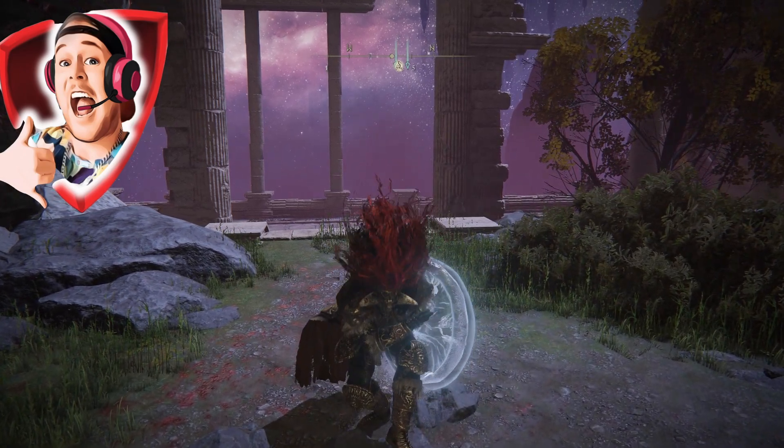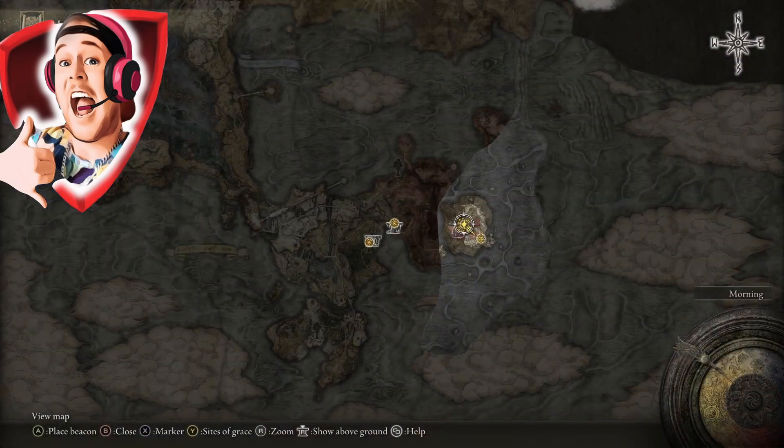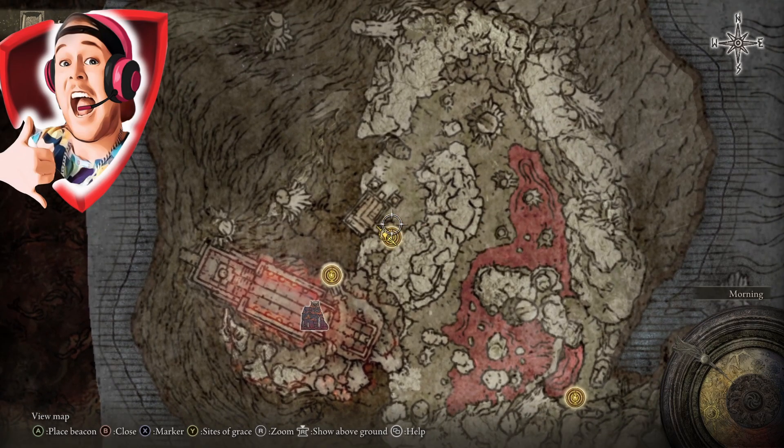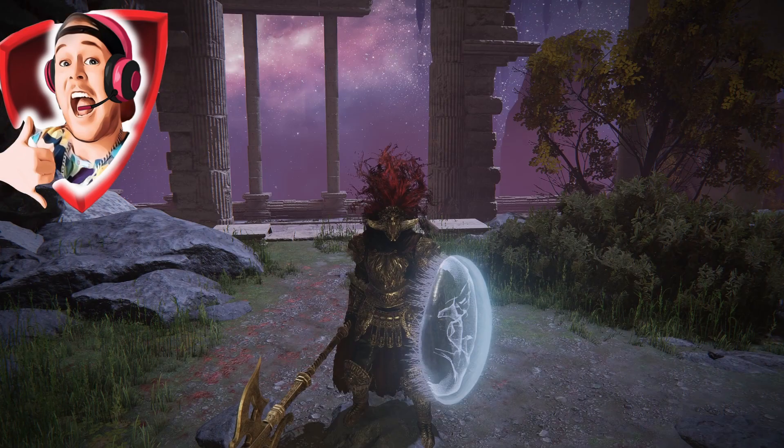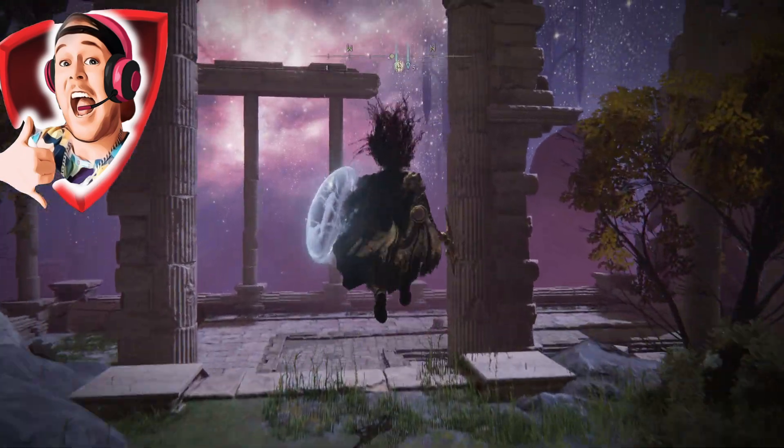Guys, Beefy Reefy here. I just want to show you a quick way to get to Palace Ledge Approach for both of the farms that are on my video. You get to the point where I showed you in the last video — follow the Whiteface Viro questline.